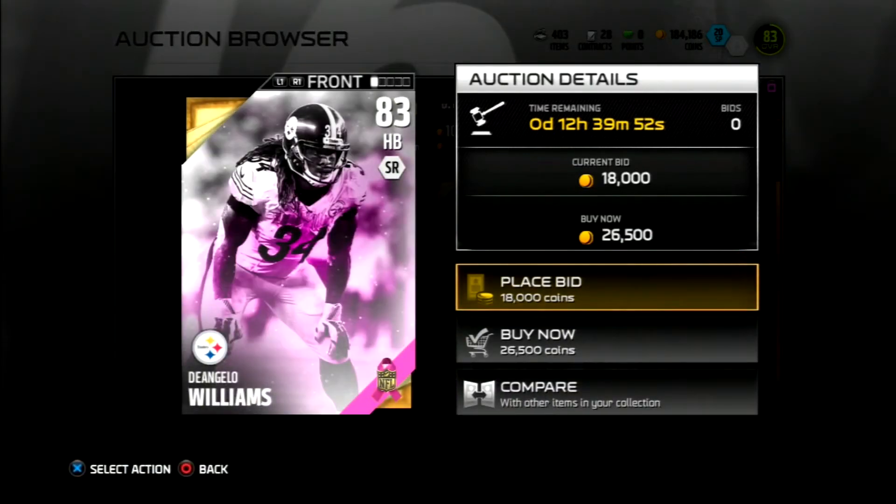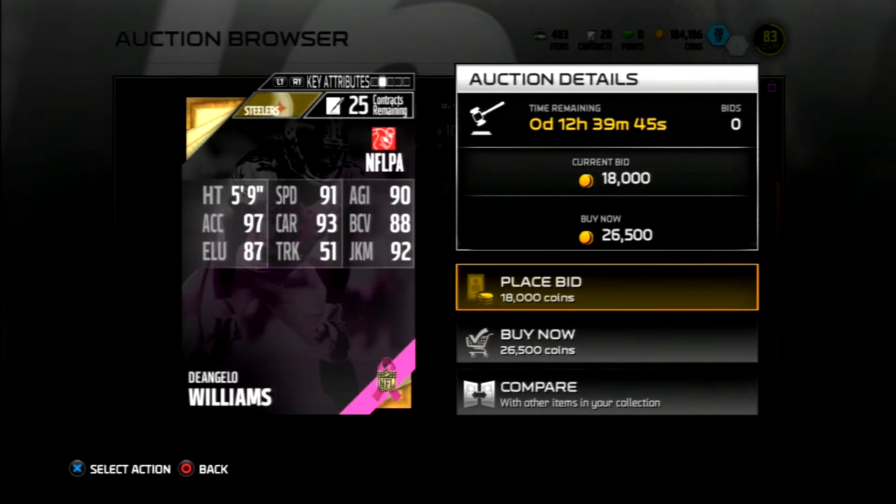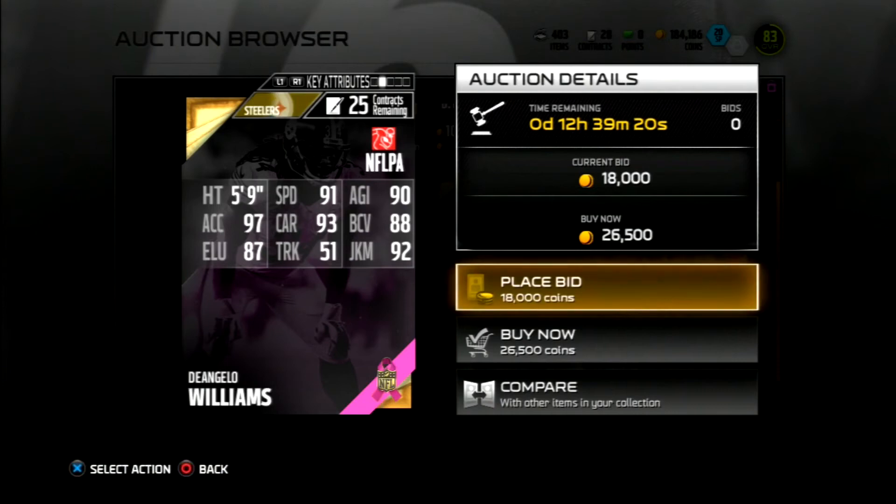I don't think either one of those cards is worth the amount they're going for right now. We're gonna look at D'Angelo Williams. I'm kind of glad he got a card because his mother went through breast cancer — I think she died fighting breast cancer — so it's nice for EA to give him a card for breast cancer awareness. Looking at his stats, the only thing bad about his base gold was that it was just kind of slow, but now his card is really freaking nice.